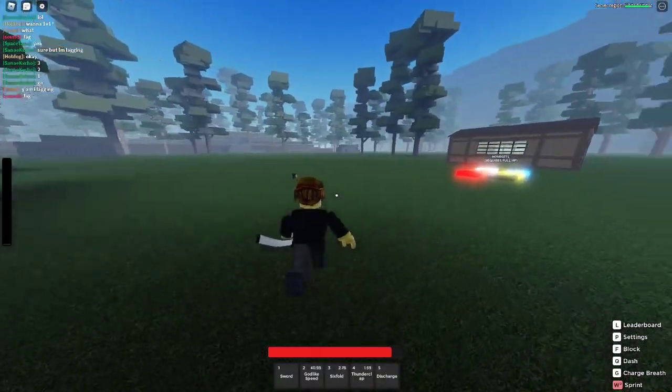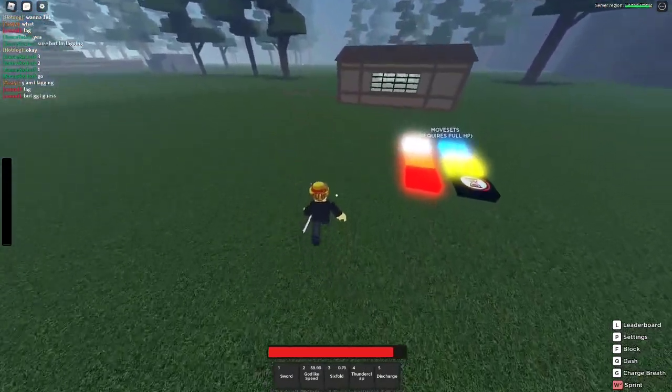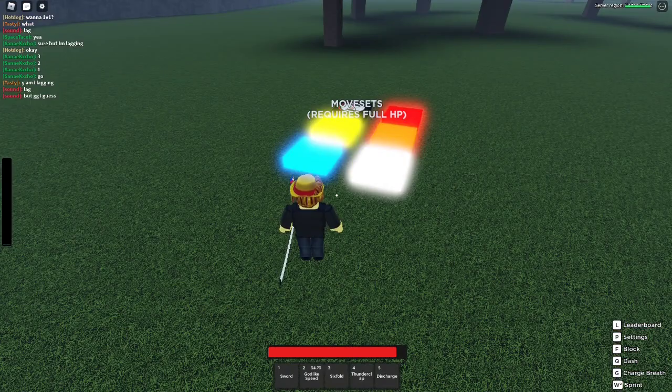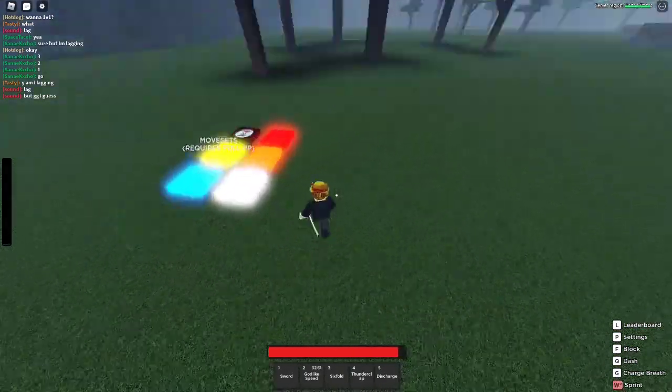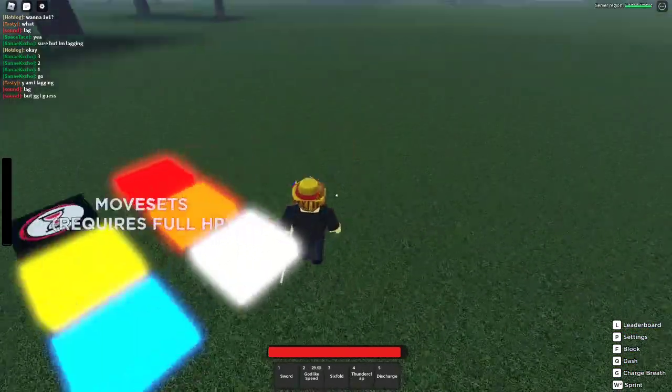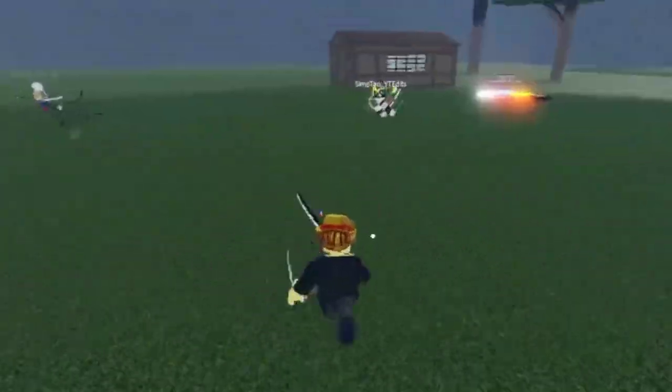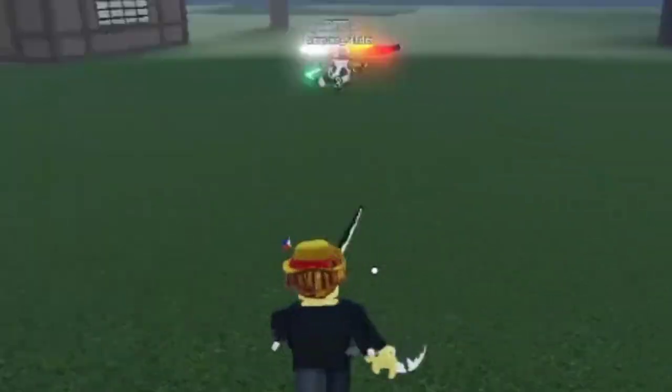You guys can already see what the combat looks like. Looks hella fun. Honestly, if you're with friends, it might get annoying when they infinite combo you with Thunder — and especially Sound. Jesus Christ, sound is annoying. Speaking of sound, let's go ahead and pick up Sound Breathing. Alright, now that we got Sound, let's use the moves. Look at all these filthy Thunder breathers.